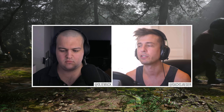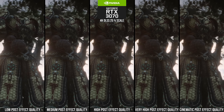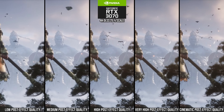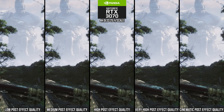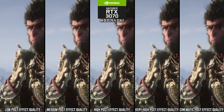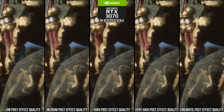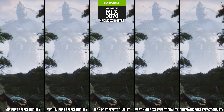Post effects quality: watching a cutscene, you won't notice much difference until the lowest setting. Below high, bloom is reduced and lens flares are turned off. Going from cinematic to high, there's a slight degradation in depth of field quality that is extremely minor. That minor quality dip earns a 4% performance win as measured by Mohamed, so definitely use high for this setting.